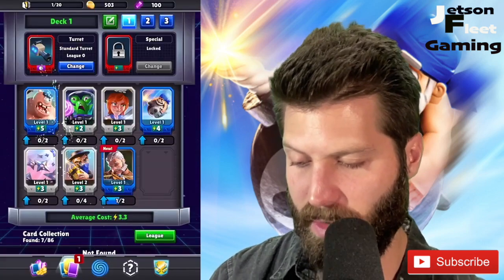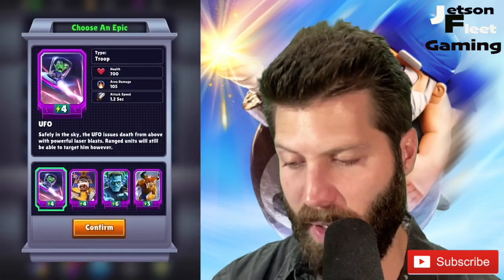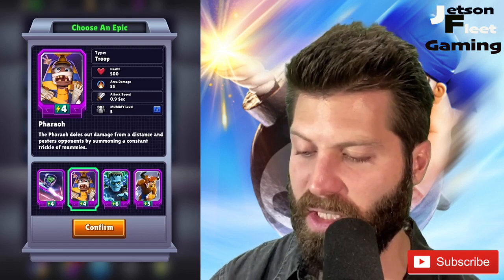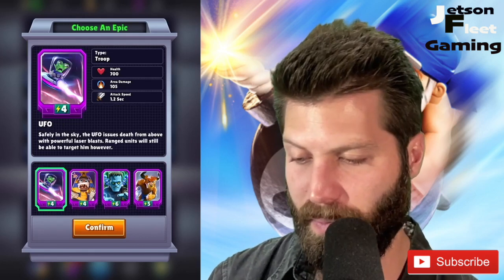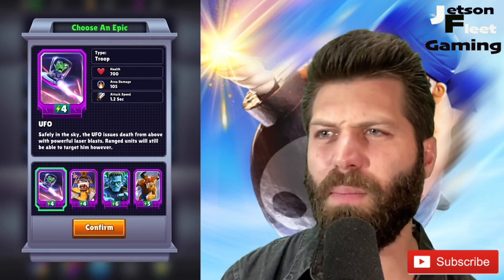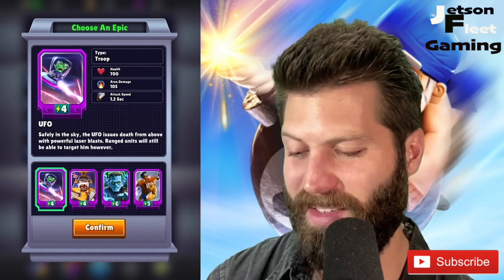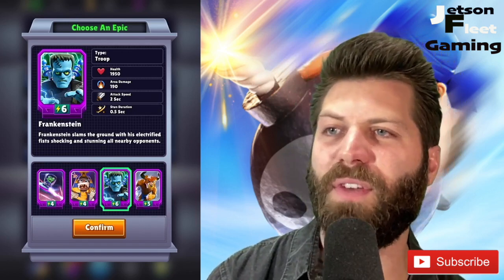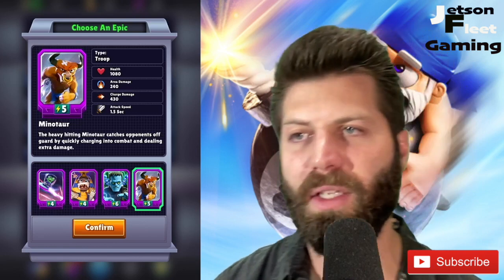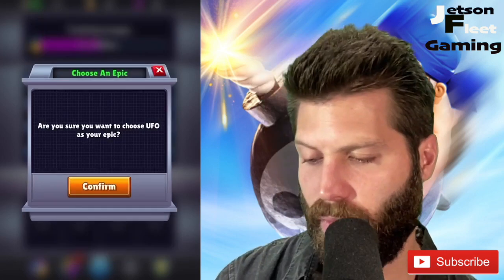So the Bandit — all right, it's not letting us do it yet, this is still the tutorial. 'Despite your rather ordinary intellect, you're learning quickly. Let's add an Epic card to your deck.' We get to pick our first Epic. We can have a Pharaoh — the Pharaoh doles out damage from a distance and pesters opponents by summoning a constant trickle of mummies. Sounds like the Witch. The UFO issues death from above with powerful laser blasts — sounds like the baby dragon. We have Frankenstein who slams the ground with his electrified fist, shocking and stunning all nearby opponents. And the Minotaur, who quickly charges into combat dealing extra damage. I'm going to go with the air troop. We've got our Epic.